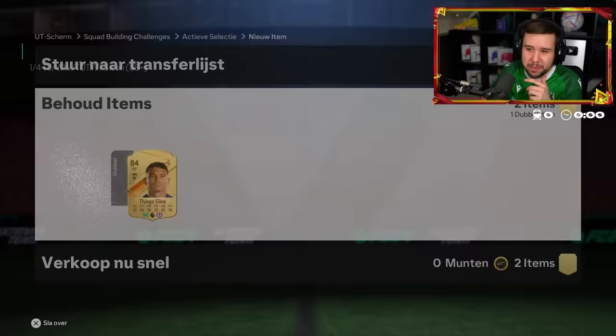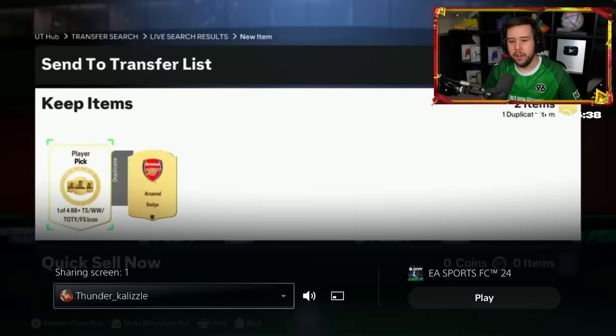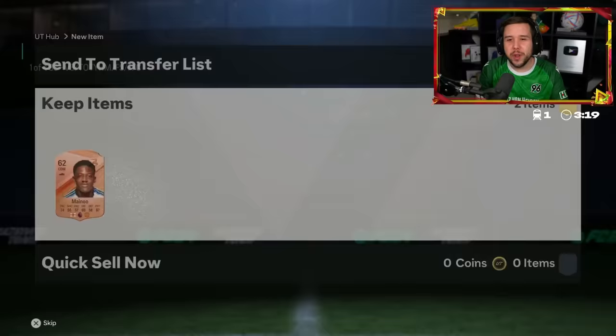Who we got? Stoichkov, Müller, Sol Campbell, Perez. There's mixed feelings about Müller — value-wise I guess you could say it's not bad. Thunder has got himself a nice little Arsenal badge next to the icon player pick, but he doesn't get anything great from it. We still don't know what Team of the Season Plus is, do we? Zayre Emery, Firmino, Politano, Olise — campaign mix player pick.